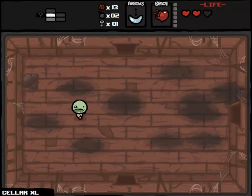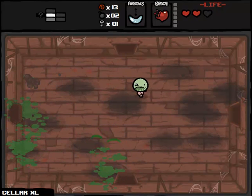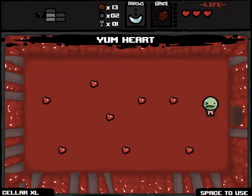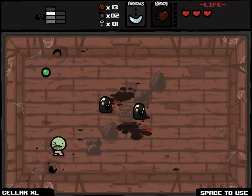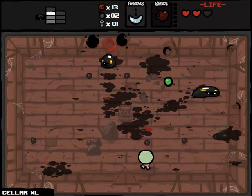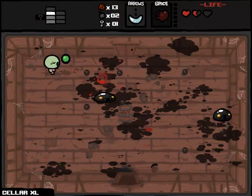I am playing as Isaac, and by far the most requested challenge run on Twitter was to use Ipecac plus My Reflection. A lot of people said plus Lump of Coal as well — let's not get crazy. Let's start small. I also added Yum Heart, because otherwise I'm going to die in like two seconds. I did some tests. I expect this is going to go pretty badly — every test run ended in under five minutes.